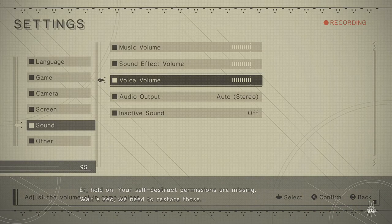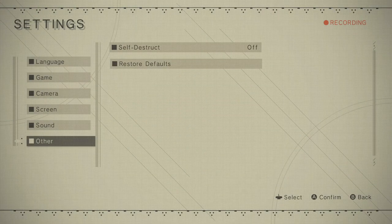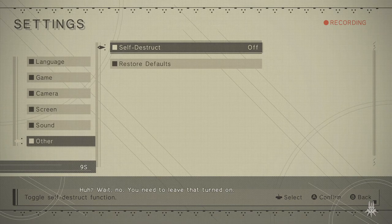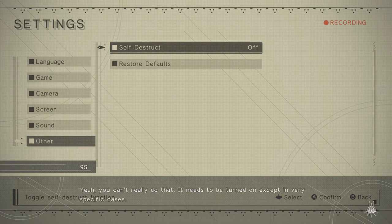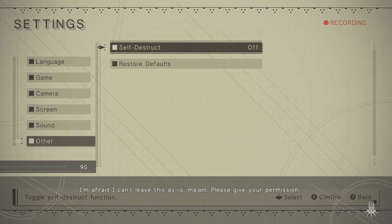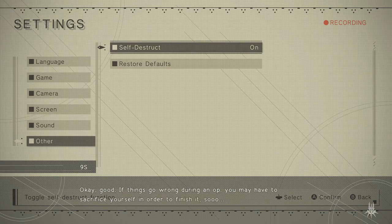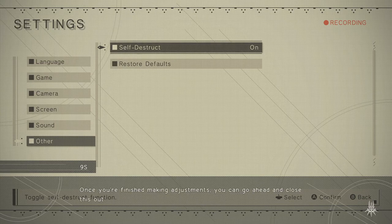Your self-destruct permissions are missing - we need to restore those. I could set it for you, but you should probably do it yourself - regulations and all. You need to leave that turned on; you can't really disable it. It needs to be turned on except in very specific cases. Please give your permission. If things go wrong during an op, you may have to sacrifice yourself in order to finish it. So once you're finished making adjustments, you can go ahead and close this out.